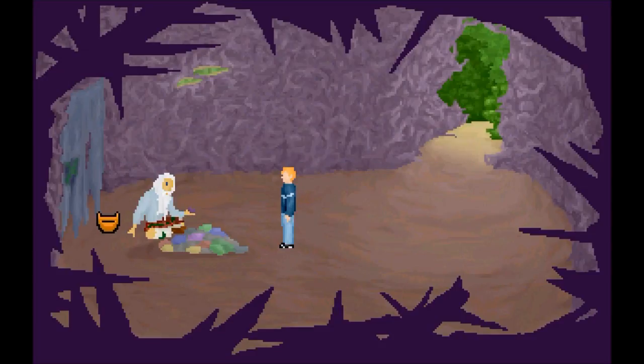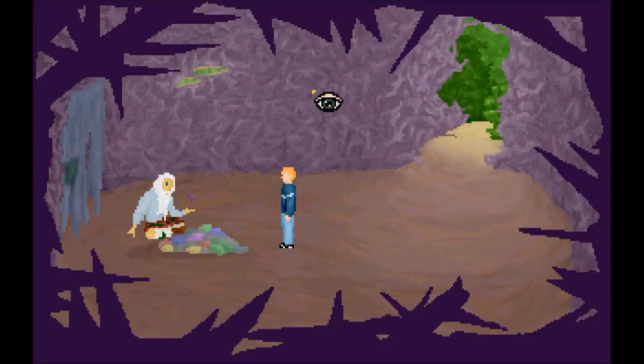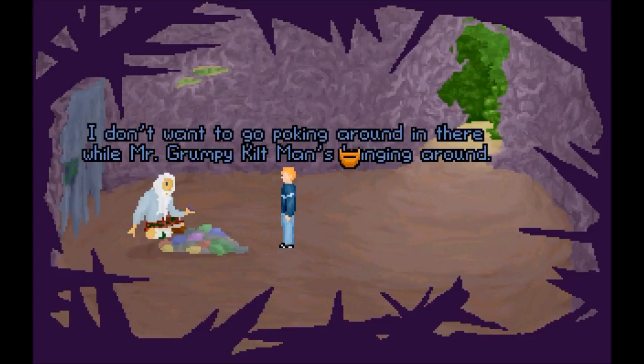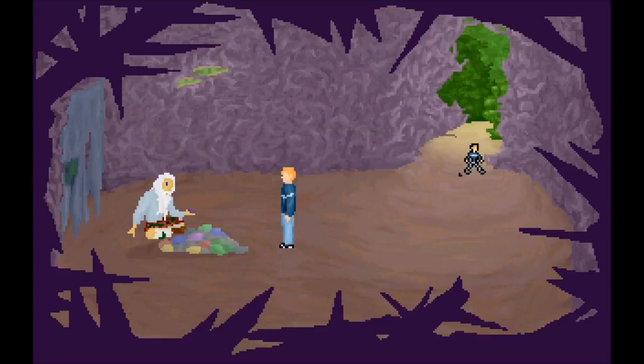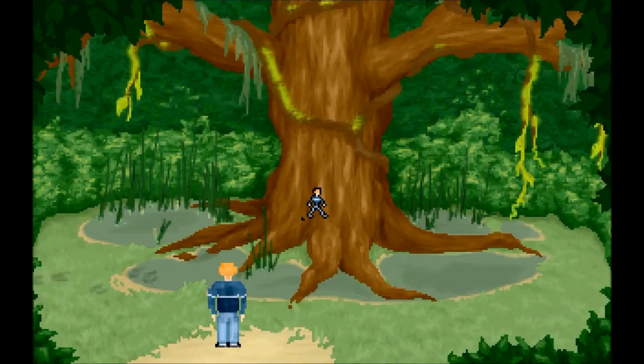That piece of cloth is covering the entrance to another room. Hey, is that my family crest? Your family has a crest, Paul? What? My family doesn't have a crest. Alrighty, so I'm pretty sure we have a tree here in this one.